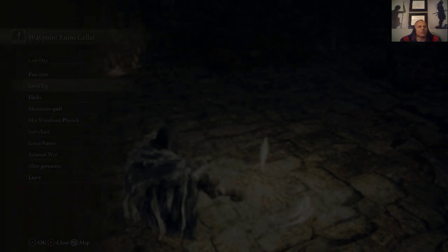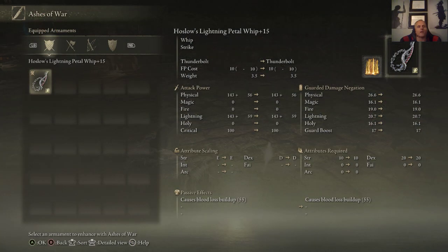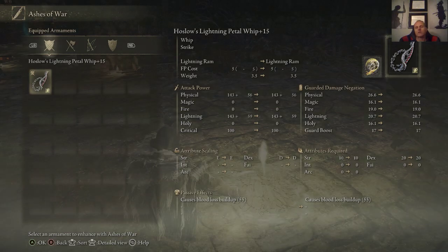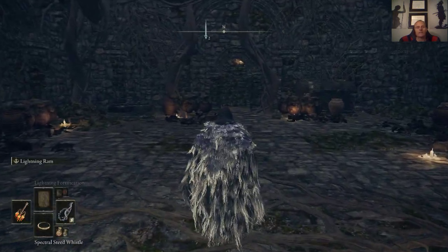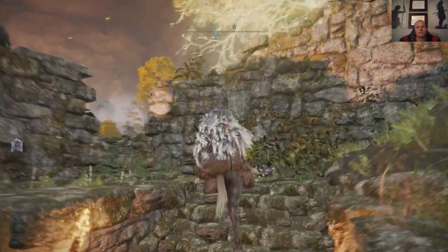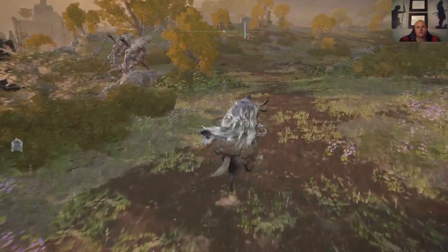Let's go to Ashes of War and see what else we can put on it. Options include ground slam, raptor's in the mist, beast roar, storm, royal knight's resolve, lightning ram. It's probably going to be one of these two — lightning ram sounds interesting. By the way, I'm sticking with lightning instead of sacred because lightning really scales well with dexterity.